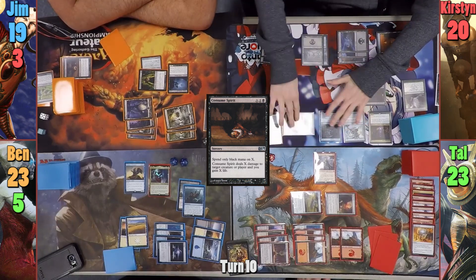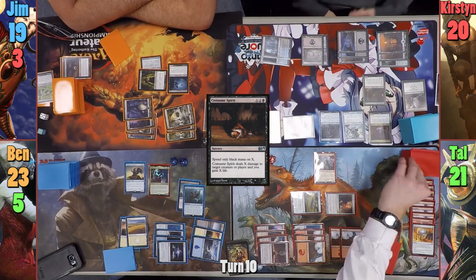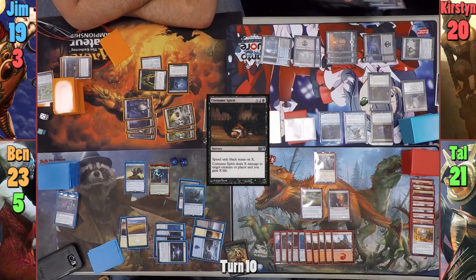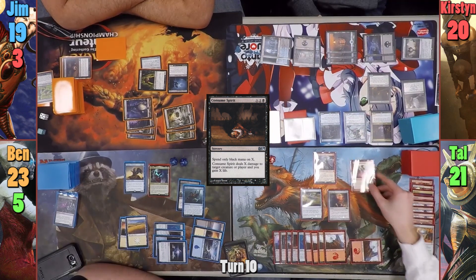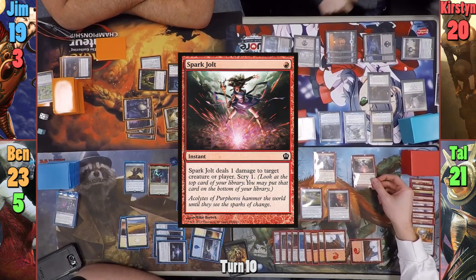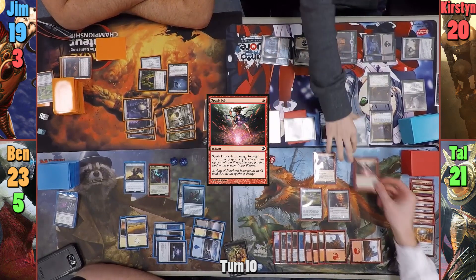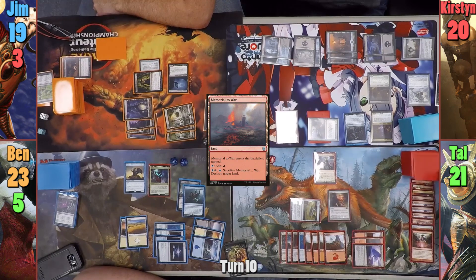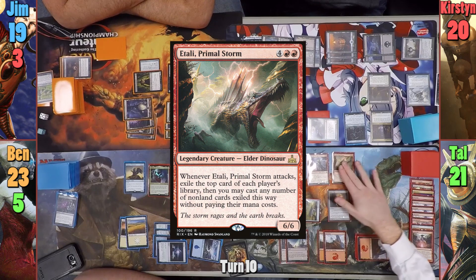Kirsten gets some sweet revenge by swinging the Night Vale Spectre at Tal for two and exiling his top card. Tal draws from his Staff and then draws for turn. We then see a Spark Jolt to kill a Shinobi — he scrys, bottoming the card. Tal then plays a Memorial to War, activates his Endless Atlas again to draw, drops a Tally, and passes turn.